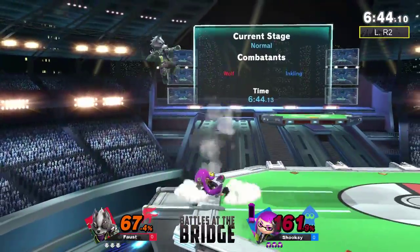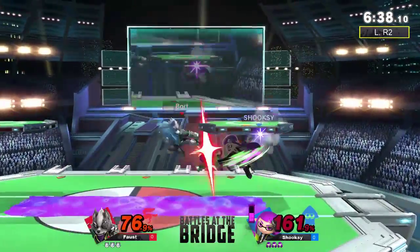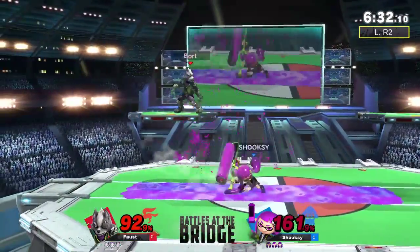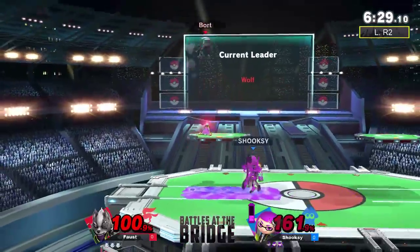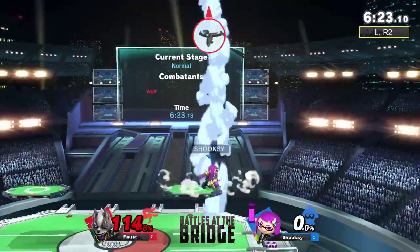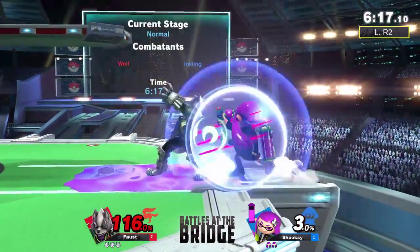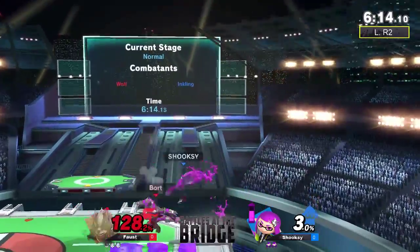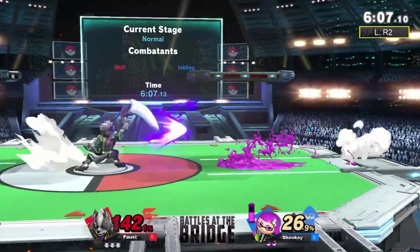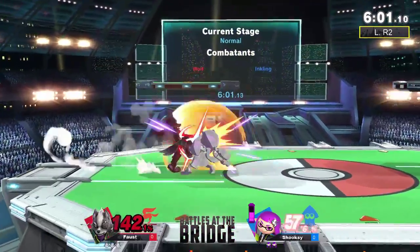Jumping over the anti-air, good. We're seeing a lot of up tilt so I'm pretty sure it'll kill now. Coming back pretty well. You gotta stop going for the rolling — stop, why is it working? Okay, it stopped working, good. The bad thing is Shukzi's using a lot of ink to do that, like he uses it like Diddy side-B, which is to say far too much. But it's a less punishable move; he's figured out that you can jump after hitting somebody.